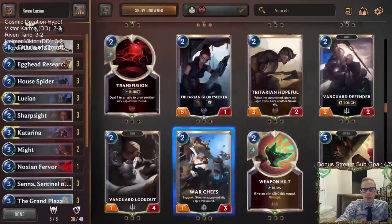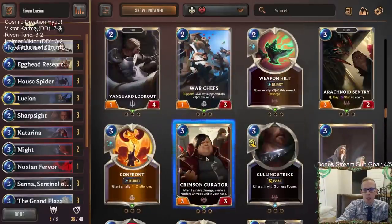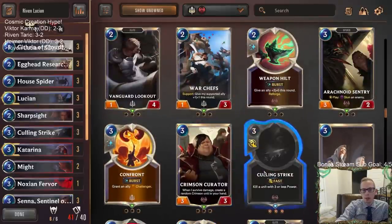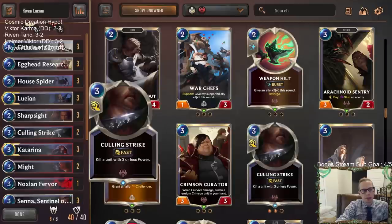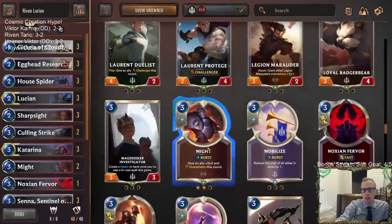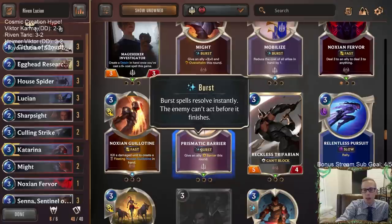We need more things that just kind of make some bodies for us, and also probably some more spells. Maybe play some Culling Strikes — Culling Strike is just always so great. But there are other pump spells: Single Combat, Concerted Strike — those are also options.